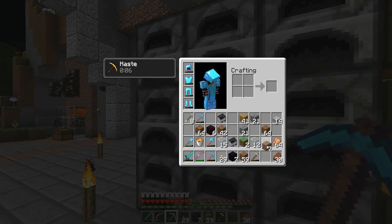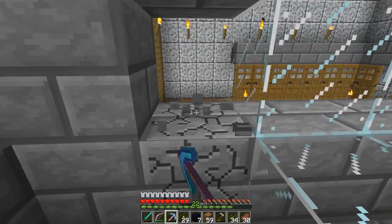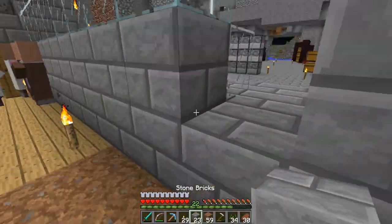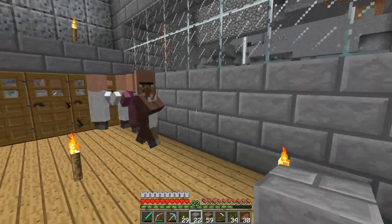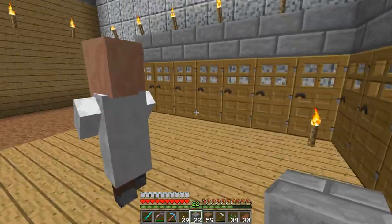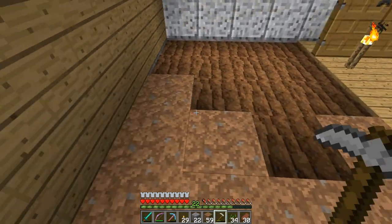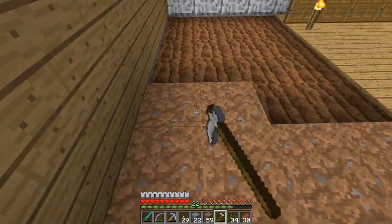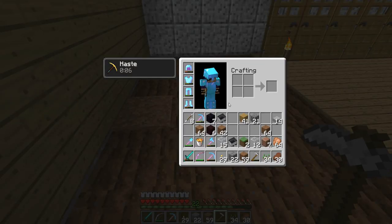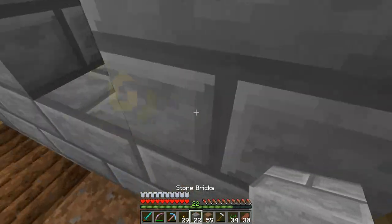The main portion of this episode is we're actually going to be making some signs — item frames — for some of the chests over there. My chests right now are right in the middle of the room and I kind of want to fix that and make it a little bit more organized. I need to have a water source here, so let me go ahead and grab a water bucket.